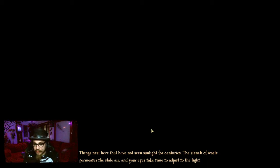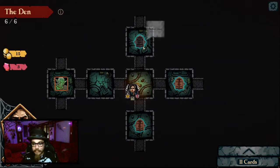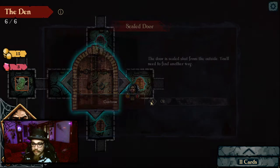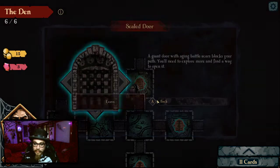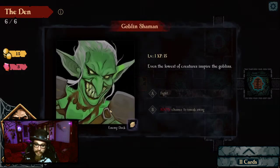The Den. Things nest here that have not seen the sunlight for centuries. The stench of waste permeates the stale air. Your eyes take time to adjust to the light. As you peer into the darkness, the food chain of the dungeon plays out before your eyes — a blind rodent snatched into the darkness by a pale green hand, the rat's last squeak silenced by echoing. So here I am, and these are the places I could go. Sealed door, sealed door, sealed door — the goblin shaman is the only place we can go.